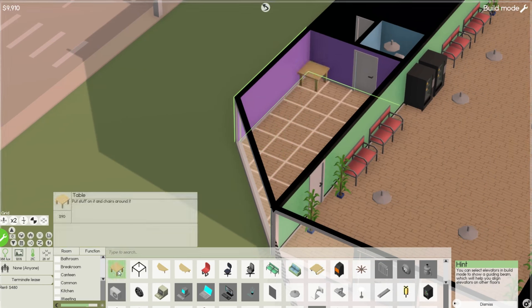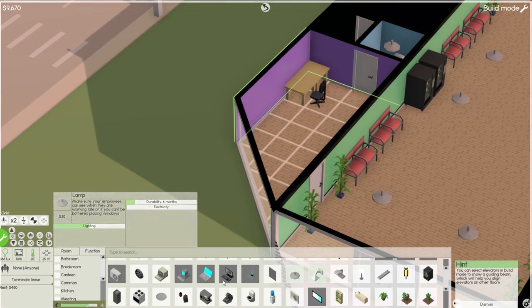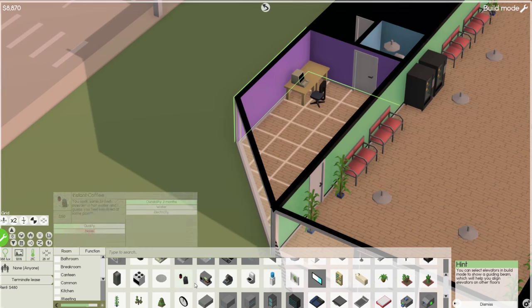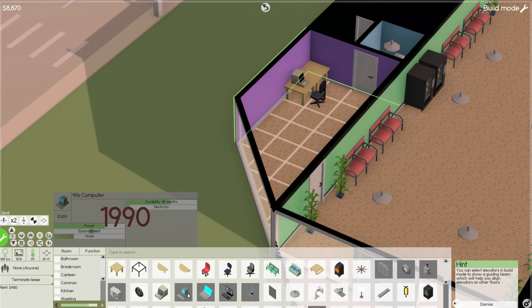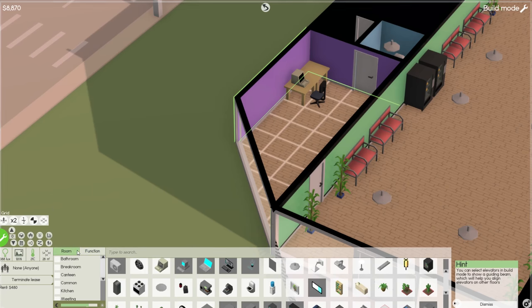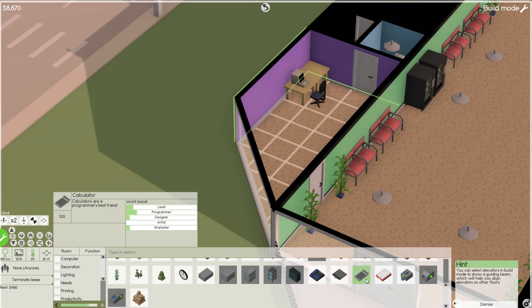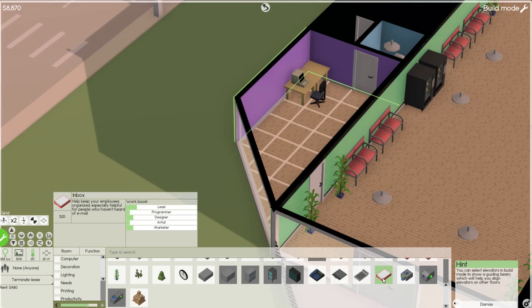There are a few things I failed to do last time that I want to do this time. I'll place a comfortable chair and of course a computer — that's pretty important. There are also productivity items like calculators, drawing tablets for artists, a phone for support, and an inbox to help employees stay organized — they all give a work boost. So I'll go ahead and place a calculator.